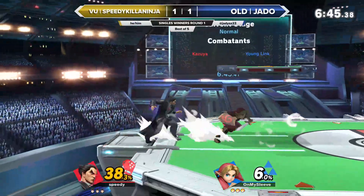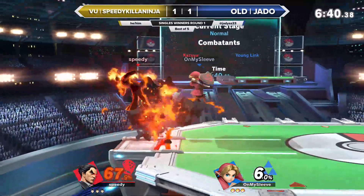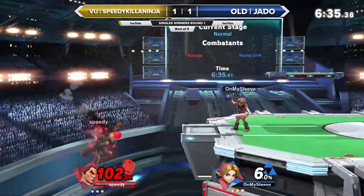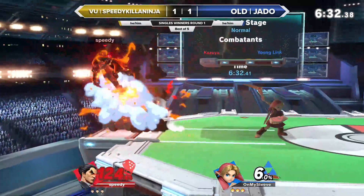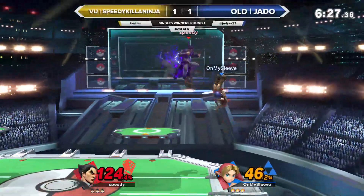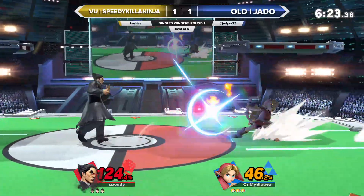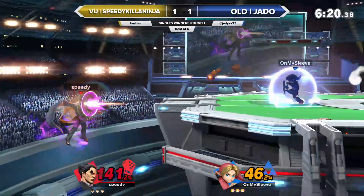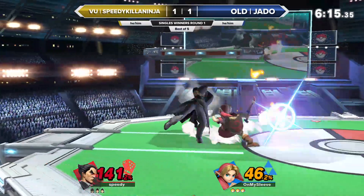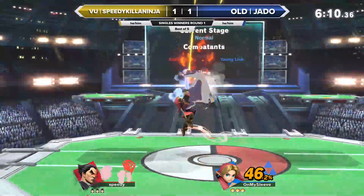Talk about maps — who do these maps favor? Does Young Link have an advantage on certain maps? Kazuya is always going to prefer very flat stages where he's able to use the length of the stage to get those combos. Whereas the platforms seem to be working out really well for Jado to navigate around Kazuya running at him constantly. But in this matchup, the way that Jado is playing, the platforms might actually be more beneficial for Speedy if he's able to use them to get around a lot of these projectiles.